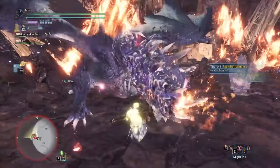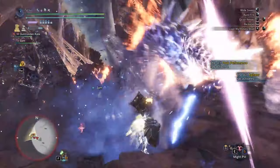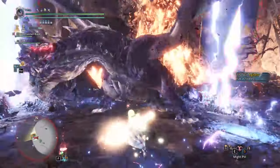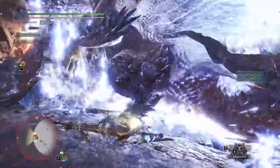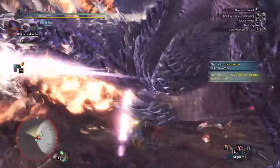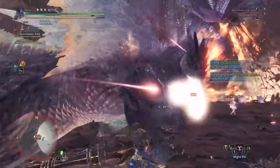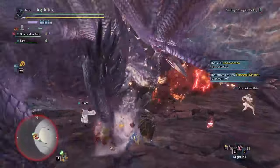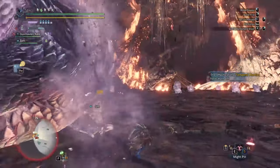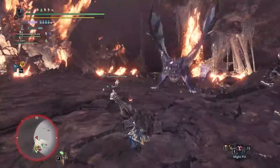The temporal mantle is a great mantle to have when you are learning monster movesets. It will grant the user up to 6 free dodges from attacks that would knock you backward, mitigating any potential damage at the cost of mantle duration and cancelling your animations. Players often pair this with the rocksteady mantle for approximately 3 minutes of endless defenses. Due to this mantle's power, it is also given two 1-slot decorations for its upgrade.